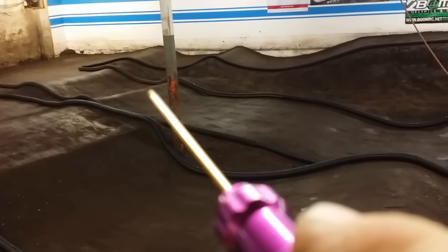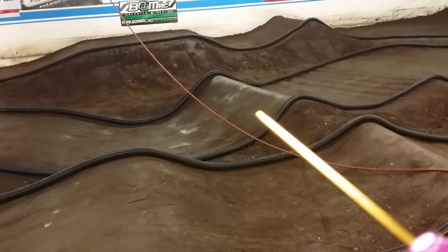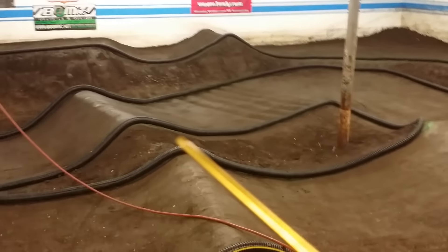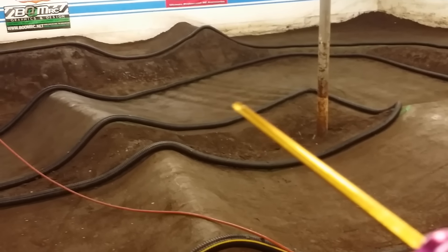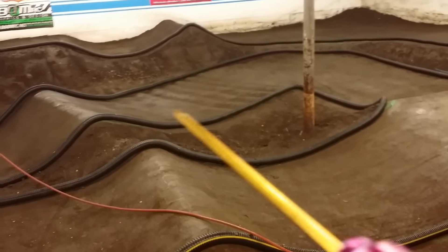You're gonna fall in here and you're gonna have a lazy double — shouldn't be too bad. Then you're gonna do a 180, come down through here, little double, gonna get light through here, and you're gonna slap the face of this thing. This is where it's gonna get tricky — you're gonna have to think about it, you're gonna have to meditate this section.